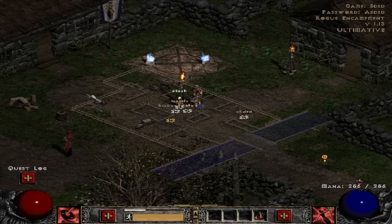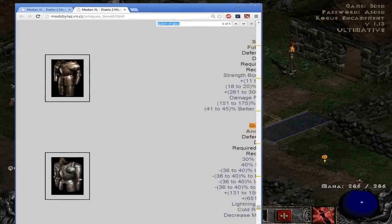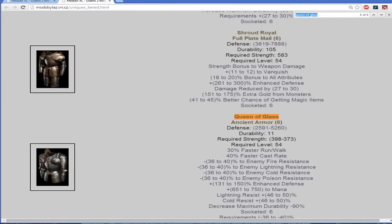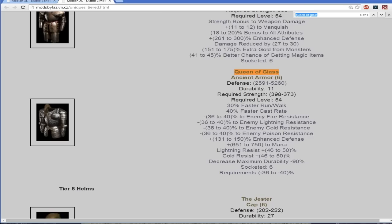Here's something maybe slightly interesting — I might as well go over this. We're gonna be going for Queen of Glass, because it lowers a lot of resistances. The cast rate's useless for us, but it has faster run/walk, that's always useful. It gives a lot of mana, has two resistances pretty high. The only thing that sucks is the durability's low on it. However, being a unique, you can just put a Zod rune in it, which are actually very findable later on. And it has six sockets — that's ridiculous.